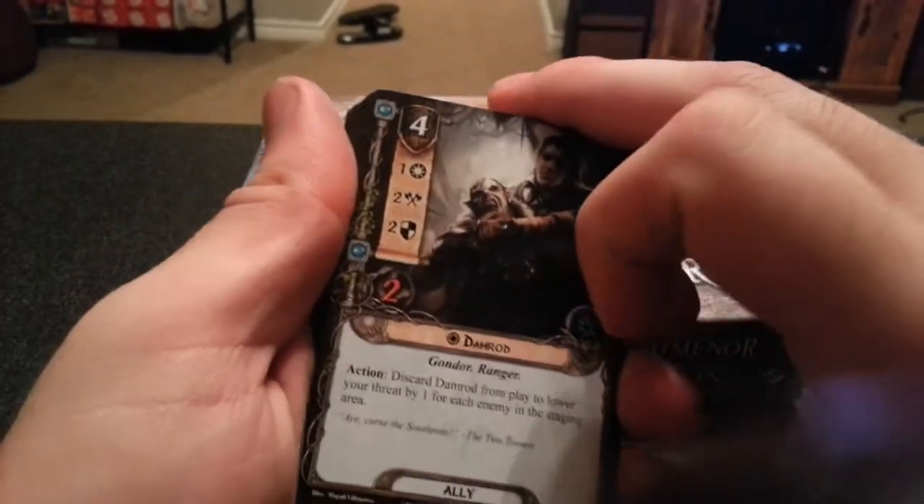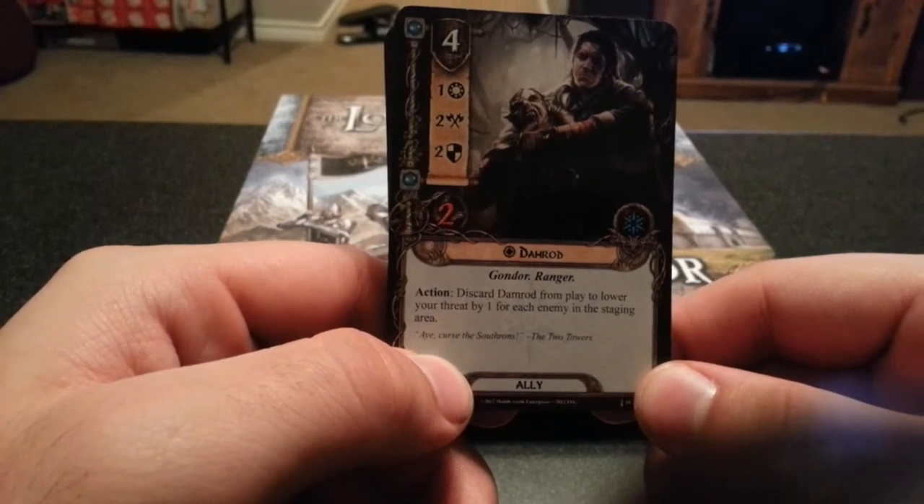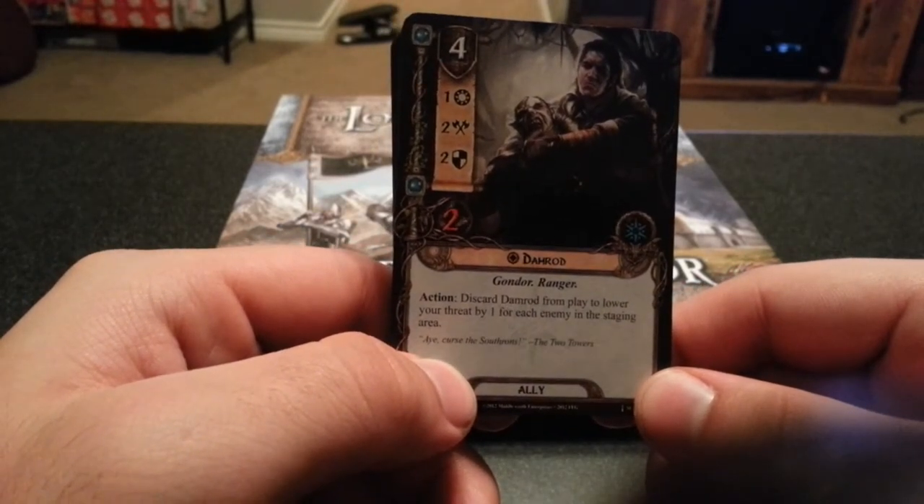Next we have Damrod. Discard Damrod from play to lower your threat by one for each enemy in the staging area.